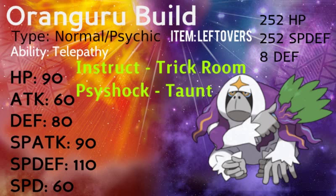The ability Telepathy — I forgot to go over why I didn't use Symbiosis and Inner Focus. Telepathy allows you to avoid damaging moves from your teammates. So let's say you have a Primarina who uses Sparkling Aria — well, that no longer will hurt you. Earthquake, Bulldoze, Surf — none of these moves that may cause damage to you will hurt you anymore. It's a great ability, and it's not the hidden ability either. The hidden ability is Symbiosis.